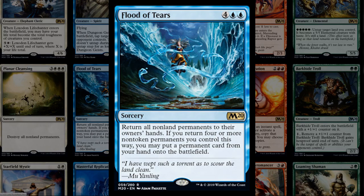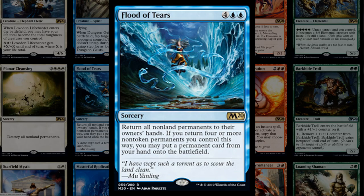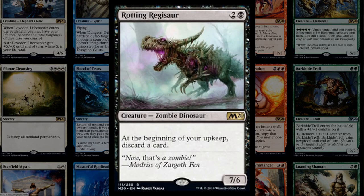Flood of Tears returns all non-land permanents to their owners' hands. If you return four or more non-token permanents you control this way, you get to put a permanent card from your hand onto the battlefield — basically cheating Omniscience into play. For six mana you get Omniscience and can replay enter-the-battlefield effects, while also setting the opponent back significantly on tempo. Flood of Tears definitely seems like a powerful combo build-around.